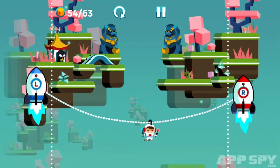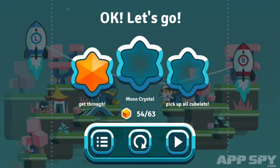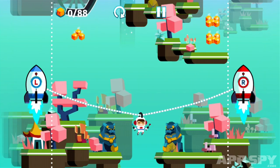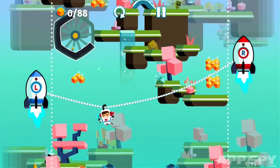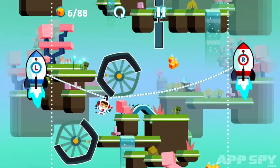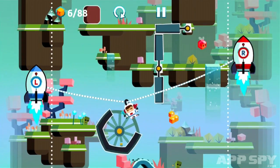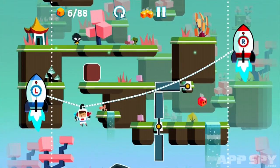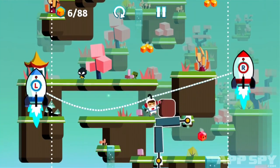You control these two rockets on either side of the screen. The blue one's on the left, red one's on the right, and I can move my fingers about like that. And in the middle is a guy who has a helmet with a hook on it that is attached to this chain. And you move the little chap about by raising and lowering the rockets.